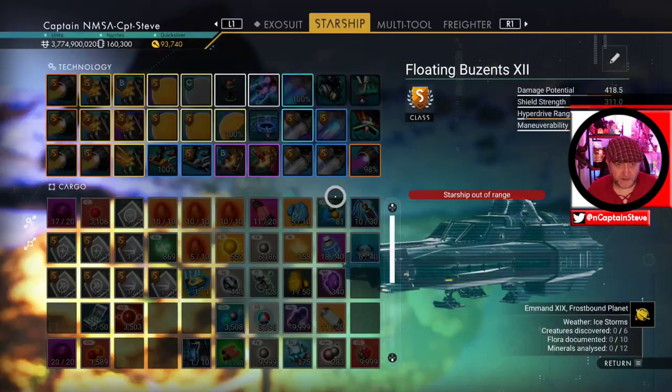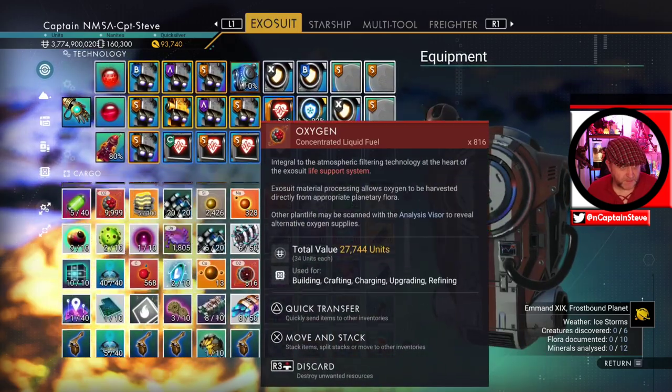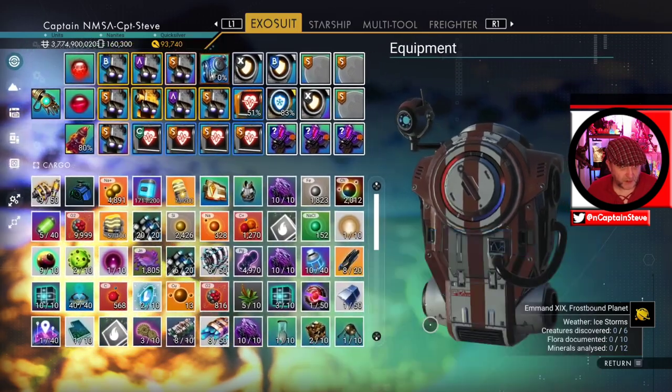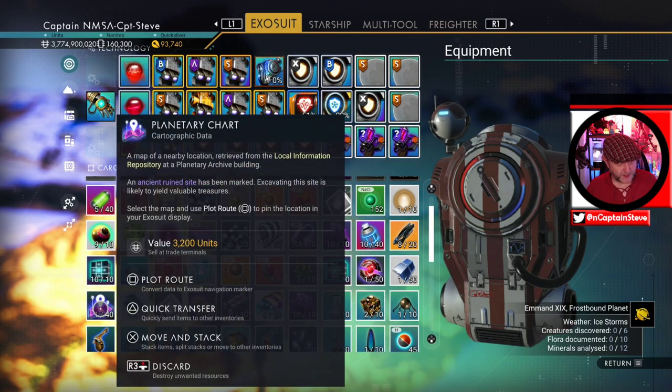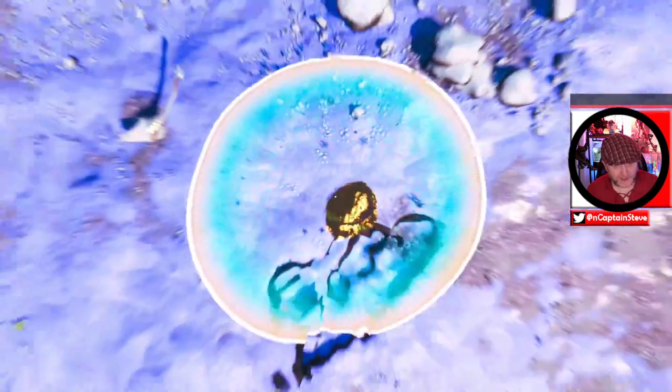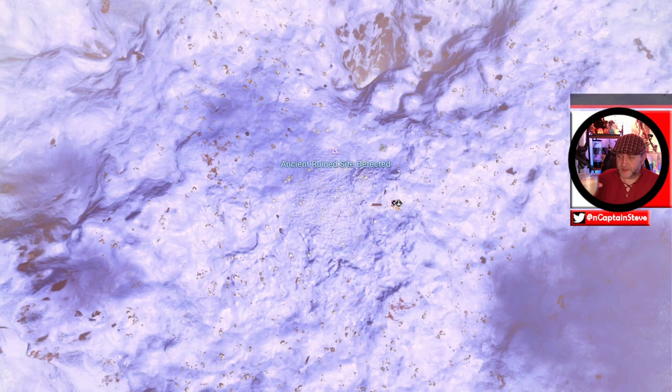I've got something else on my person right now inside of my exosuit - a map that's been flashing at me quite aggressively for the last couple of days. It says to plot a route to an ancient chart and a treasure. Let's go and get that then! I'll grab another swig of this coffee while we're at it - quite nice.